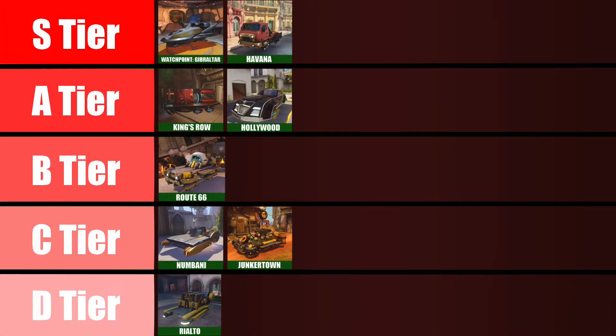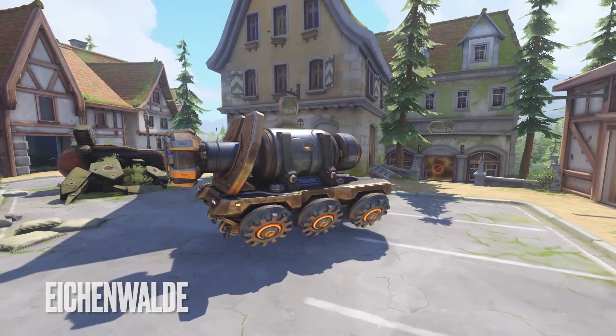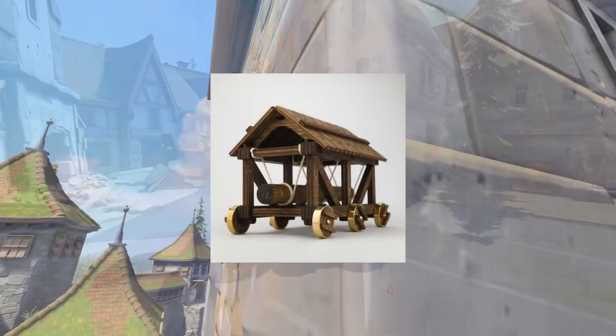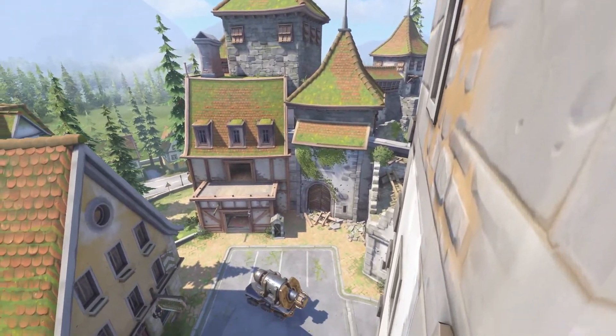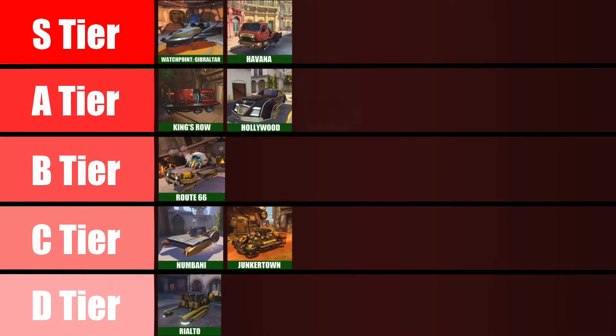I'm obviously biased toward the car-based payload, but let's move to quite the opposite of that now on Eichenwald. Eichenwald's payload doesn't exactly resemble a car, but instead a modernized medieval siege machine — the battering ram. This payload design is excellent, and I'm really fond of how the actual mechanisms of the battering ram move as you knock down the castle door heading into phase three. The A tier is reasonable for this payload, as it's really awesome, but it's not quite a Ford F-150.